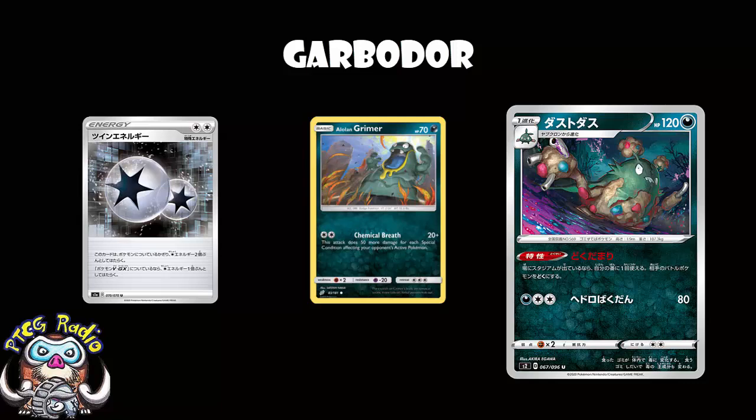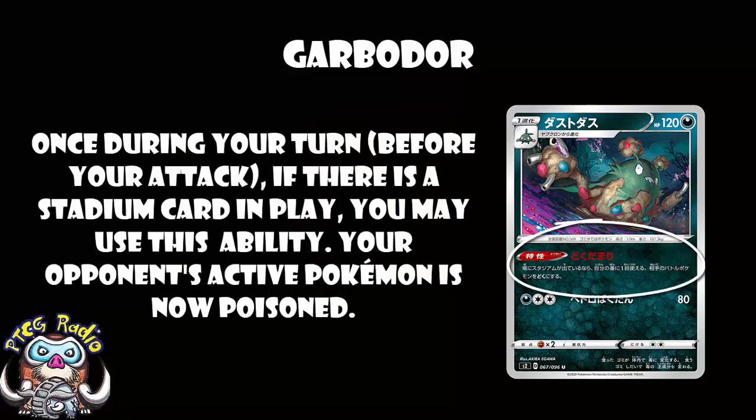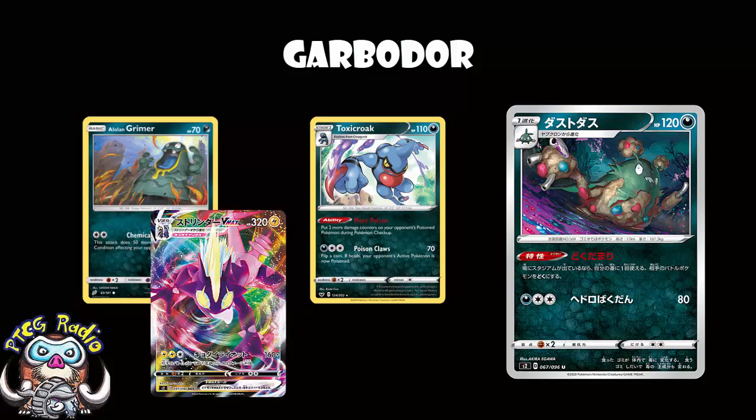Any deck that wants to play around with Poison, this is automatically the best option. We've still got Koga's Trap which poisons and confuses, but it's also your only Supporter card for the turn - if that were a great option, we'd all be playing it. The best part is that this is one of those Pokémon that's just going to keep being good and getting better. Any time it isn't seeing play, it will purely be because we don't have the right Poison tricks around. Any card like Toxicroak that boosts Poison, any card like Alolan Grimer that deals more damage for Special Conditions, or any card like Toxtricity that does more damage based on Poison - they are all going to love this.